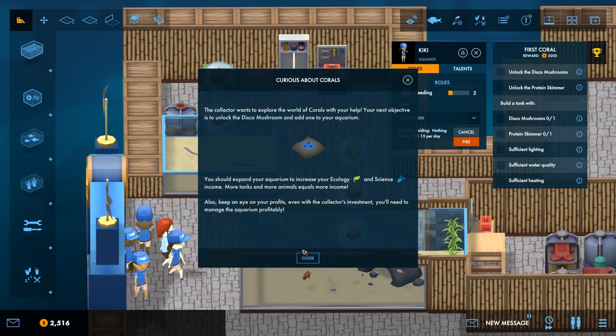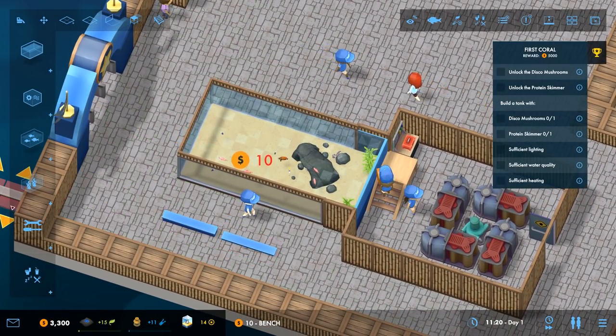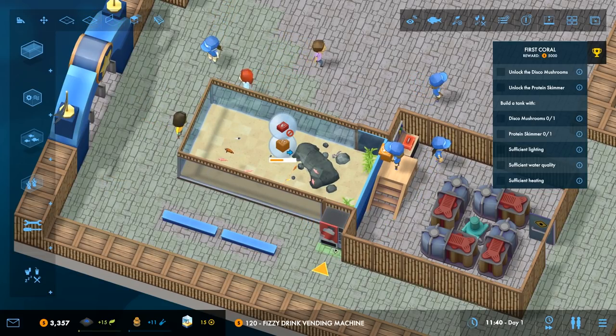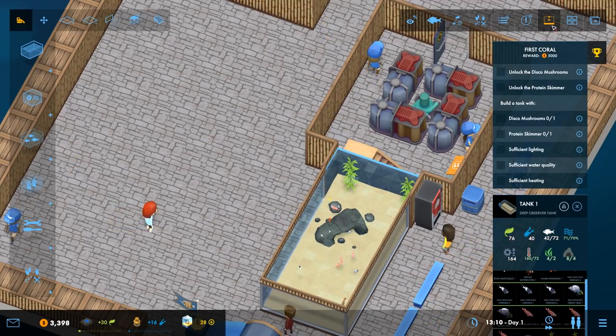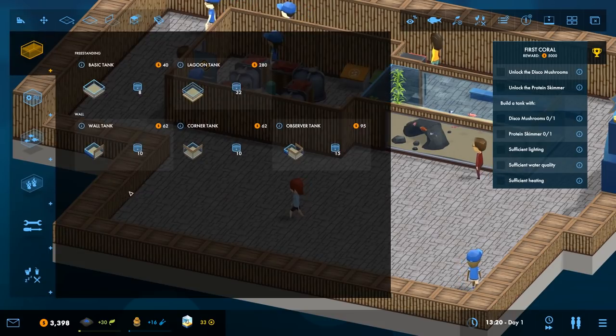I should expand my aquarium to increase ecology and science income - more tanks, more animals equals more income. I'm gonna put some benches in so that people can be happy, and some vending machines. Wait, I need to sell the fish that's in there. Oh no - I don't want him to eat my fish!